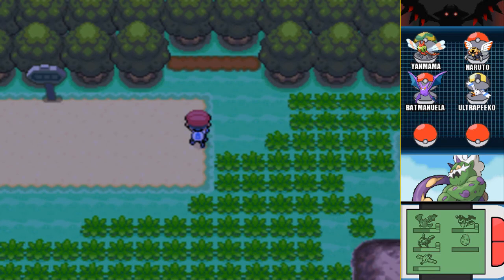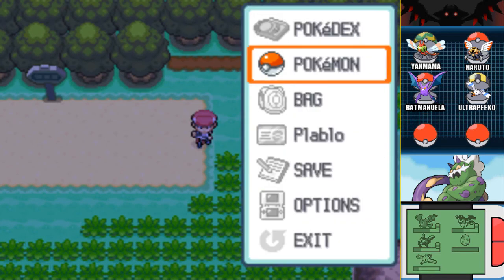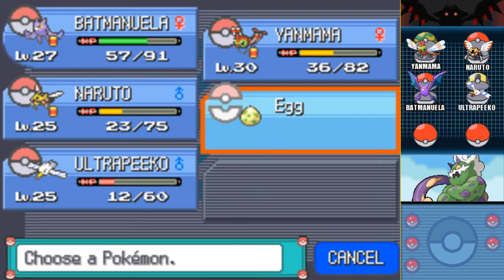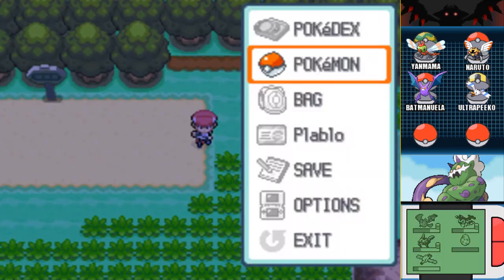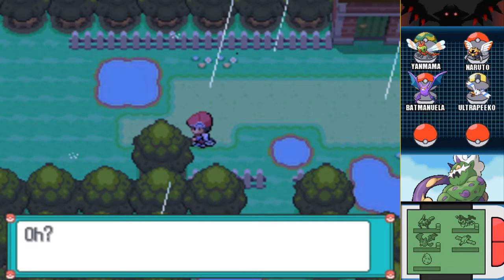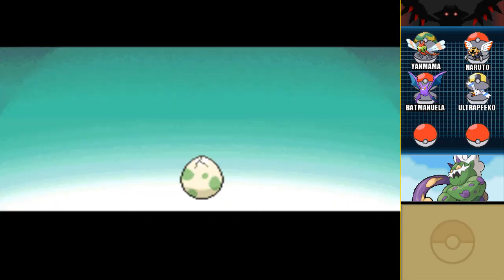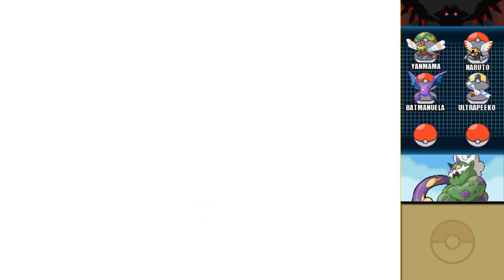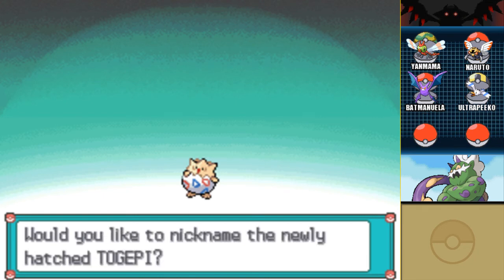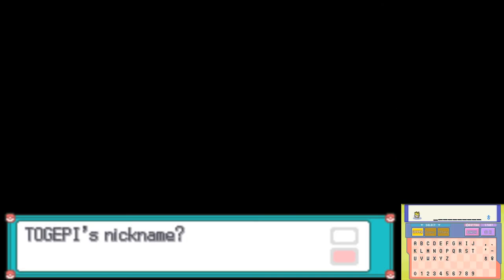Also, there's been a new addition to the team — it's an Egg! I'm gonna hatch it, it's almost there. This is it — Luigi! Now I know what you're thinking: wouldn't Togekiss make Byron really, really easy? Well, that's why I'm not gonna evolve it into a Togekiss. We'll just keep it as a Togetic and it will be A-OK.